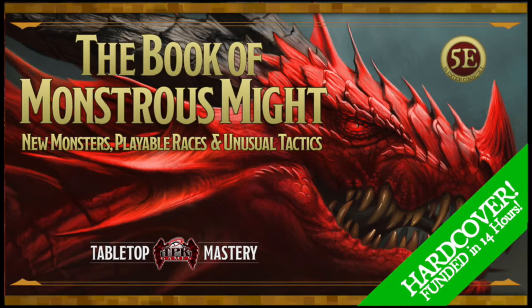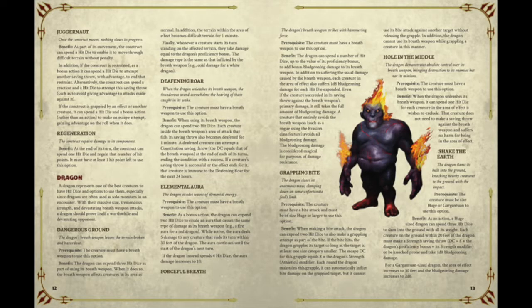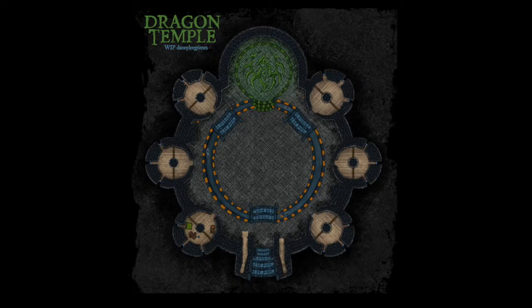Next we have The Book of Monstrous Might by Brian Berg. This one has some unusual tactics and playable races with new monsters. This book is compatible with the 5e rule set to help supplement and give a new angle on some of the monsters rather than just sitting around — they have some different tricks up their sleeves. If you're into the rule system it's definitely worth a look, and it ranges from about $25 to $99.